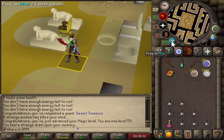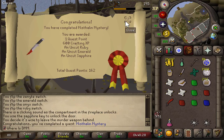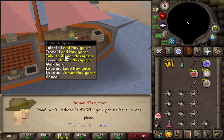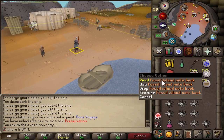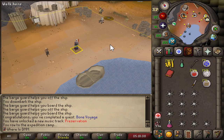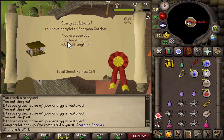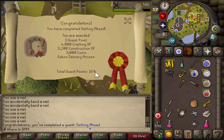We are 14 quest points away from Barrows gloves. After some questing: Misthalin Mystery completed, Clock Tower done — huge for the account — Bon Voyage done, which lets us do seaweed runs. We're now 11 quest points away. Three easy quests knocked out, then down to eight, then seven, then six more to go as we keep chipping away. Two more quest points — give me four more and we are done.